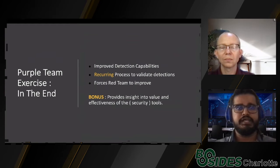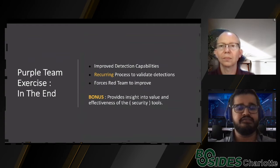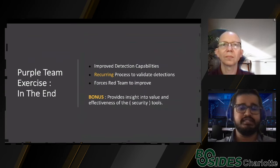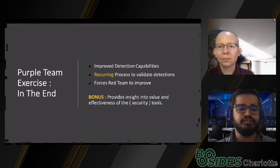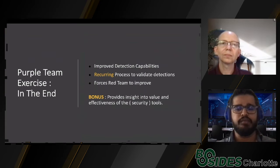At the end of phase two you'll have improved detection capabilities. This is a recurring process. It also forces your red team to improve — they may not be able to use commodity TTPs anymore and will have to come up with their own. As a bonus, this exercise provides insight into your tools: if your IDS can't see certain packets, that's a known blind spot. Next time you evaluate a new IDS, you can put that capability in your vendor questionnaire before buying.